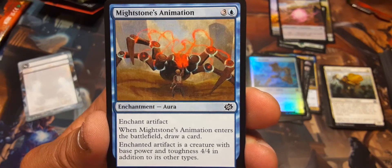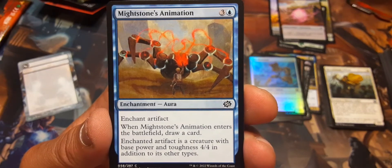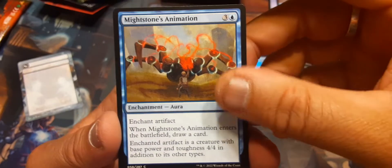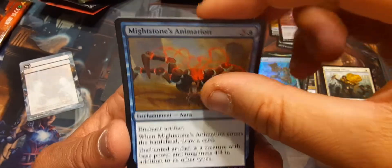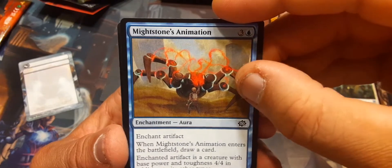When Might Stone's Animation enters the battlefield, draw a card. Enchanted artifact is a creature with base power and toughness 4/4 in addition to its other types. I like that — so you're enchanting an artifact and it becomes a 4/4. I like that a lot.